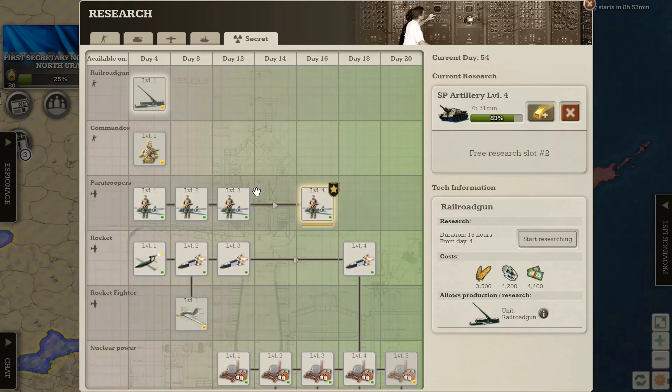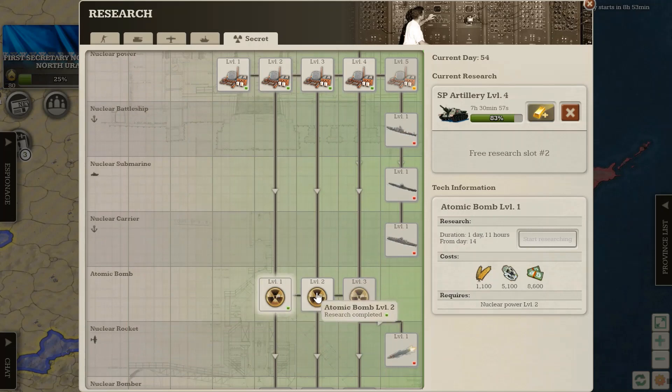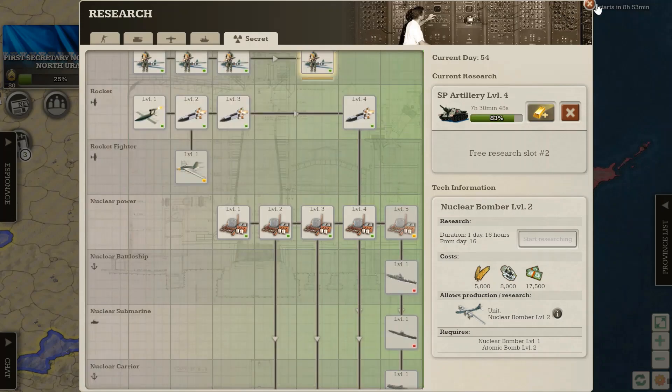To research atomic bombers in 1.0, you need nuclear power, atomic bomb, and nuclear bomber. It's very similar to 1.5 — it's almost exactly the same.